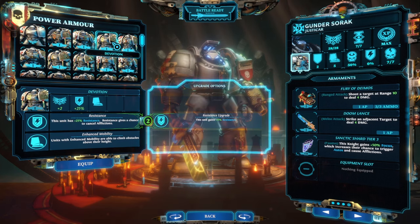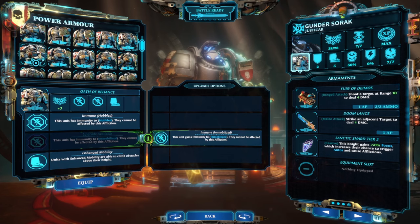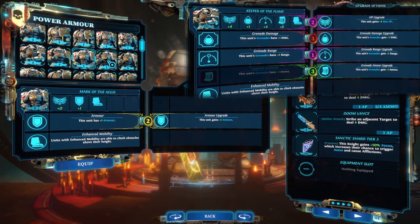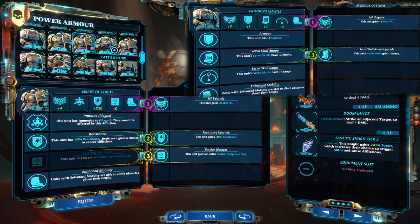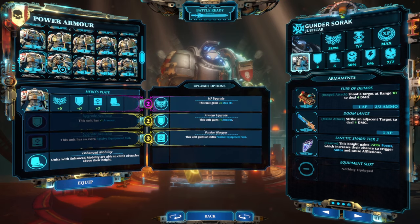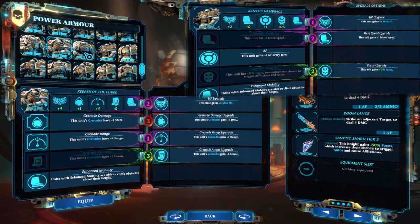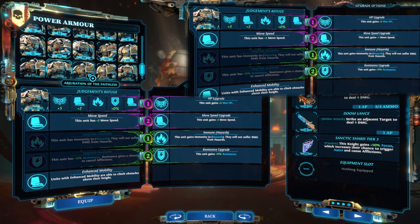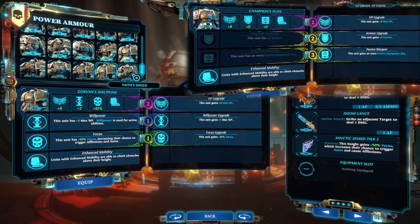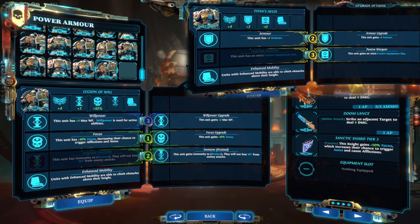There are a lot of different powered armors available in the game, and you can get some useful properties on tier one and two armors, but generally there's a more powerful version, so I'm just going to talk about the best in slot tier three versions. Keeper of the Flame is the best grenade powered armor — grenades have plus three damage, plus six range, and plus one ammo for grenades, which stacks with other plus ammo from skill tree and traits. Prodigy's Mantle gives plus three ammo and plus four range to servo skulls. Cantu's Vambrace gives plus one movement speed, plus four HP, plus 15% focus, and plus one action point per turn. Judgment's Refuge gives a massive plus three move speed and makes you immune to ground hazards like fire and plague. Champion's Plate gives you an additional passive wargear slot plus a massive plus 12 hit points and plus one armor. Titan's Aegis also gives a passive wargear slot and plus four hit points, but gives plus three armor, more than basic Terminator armor.